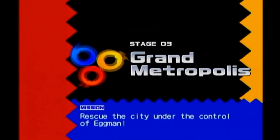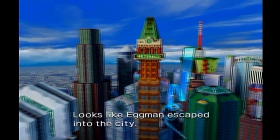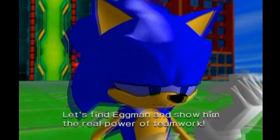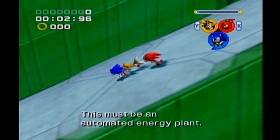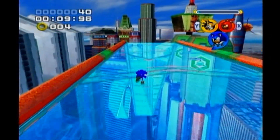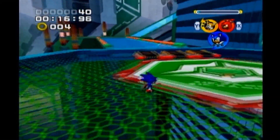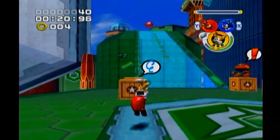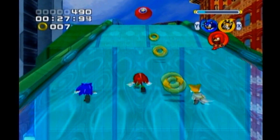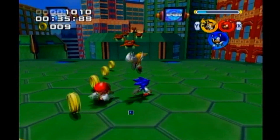Let's go ahead and move on to the third stage — we have Grand Metropolis. 'Rescue the city under the control of Eggman.' Looks like Eggman escaped into the city, his robots are taking control of everything. And automated energy plants — energy flowing through those red pipes. That's pretty much the theme of this level. We're going to be going through kind of an energy plant of sorts. Kind of gives me some flashbacks to the Chemical Plant Zone, kind of a hybrid of Chemical Plant and Metropolis from Sonic the Hedgehog 2.